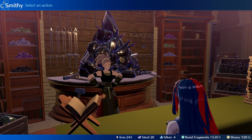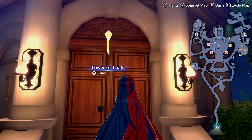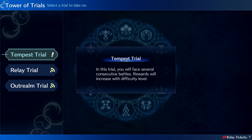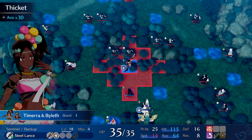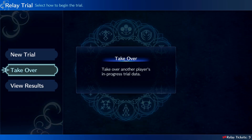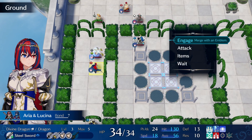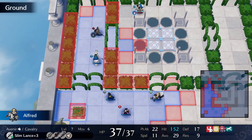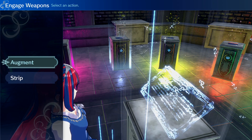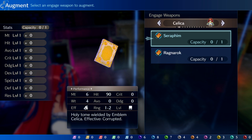Now that you've visited the blacksmith and refined your weapons, you might want to visit the Tower of Trials to earn those Veins and Crystals needed to augment emblem hero weapons. The Tower of Trials offers three unique game modes: Tempest Trials, where you attempt to clear multiple battle maps at a time; Relay Trials, where you and a friend try to clear a battle map together; and Outrealm Trials, where you pit your best units against another person's best units on custom-made maps. Once you get enough Veins and Crystals, you can return to the ring chamber and augment whichever hero weapons you want.